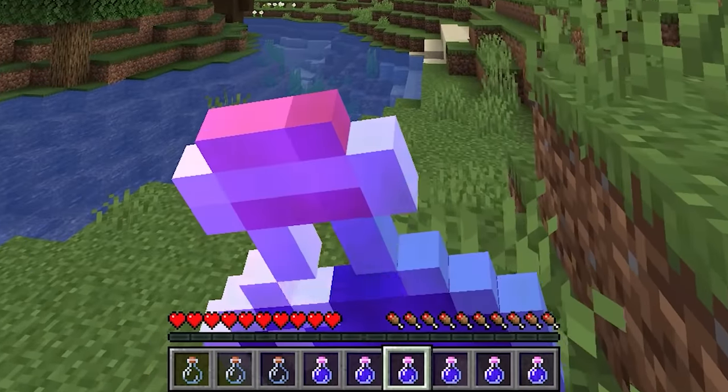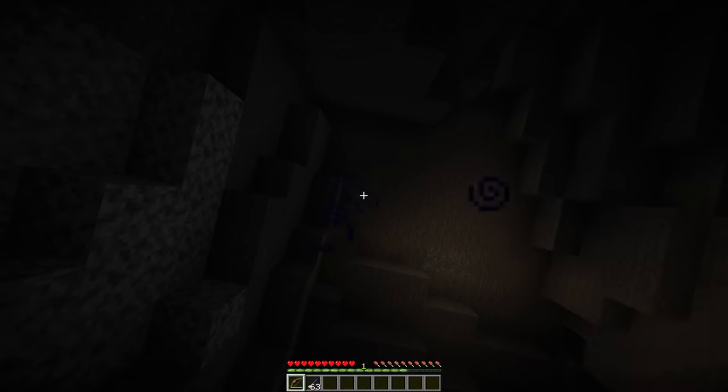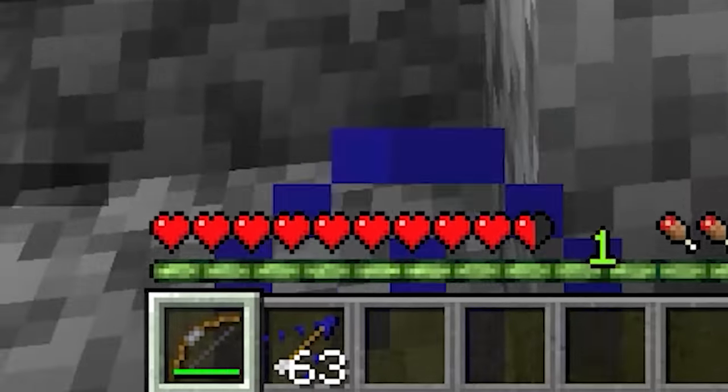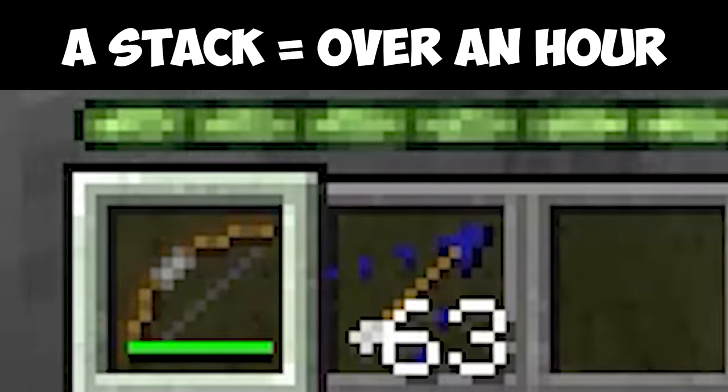Instead of sacrificing storage for bottles, why not just use night vision arrows instead? After you craft a chunk of these, you can simply hit yourself with a dose and get right back to exploring. Sure, it's a bit more painful, but that's a small price to pay for seeing in the dark, and a stack will give you plenty of time to do that.